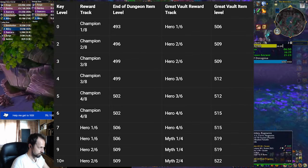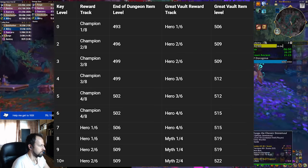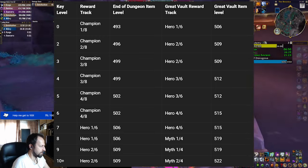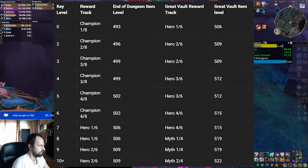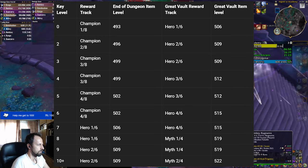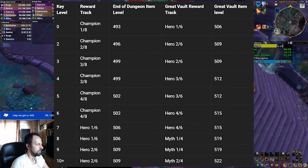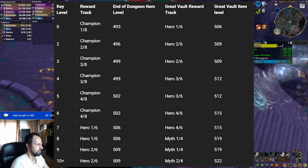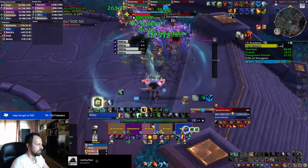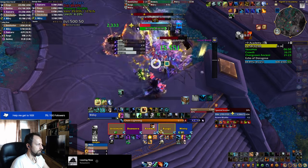So if you ask me, plus 8 is the most optimum key level to push for if you can time those keys, because it gives you hero track at the end of the dungeon and mythic track in your great vault at the end of the week. There's going to be plenty of time during the season to run higher keys when you get better gear. If you decide to run plus 10 or plus 9, they give you one item level higher either at the end of the dungeon or in the great vault, which potentially saves you crests for one upgrade. While crests are limited right now due to weekly caps, they will be abundant later in the season, so I wouldn't sweat it too much, especially if that key level makes the difference between timing or bricking the key.